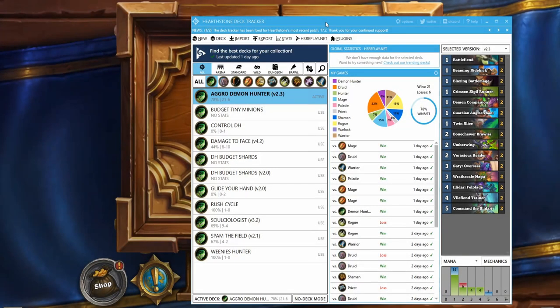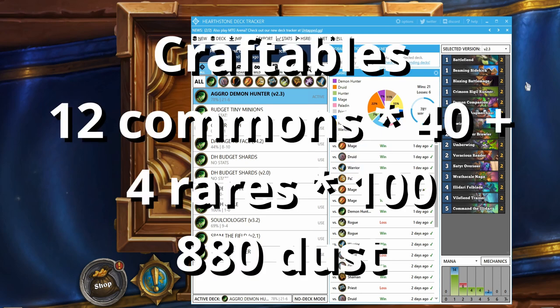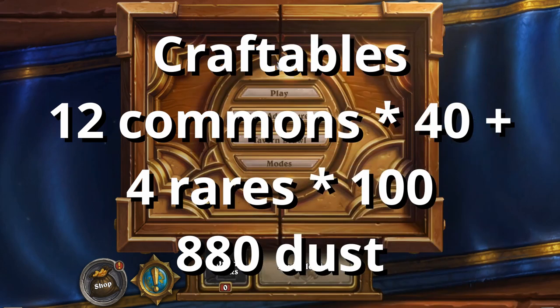Hello everybody, DarkSkeleton here, and in this video I wanted to talk about how I hit Legend this month playing an aggro Demon Hunter deck. As you can see here, I had a 78% win rate getting into Legend, and it is an incredibly cheap deck to play. So let's go ahead and get back into Hearthstone.